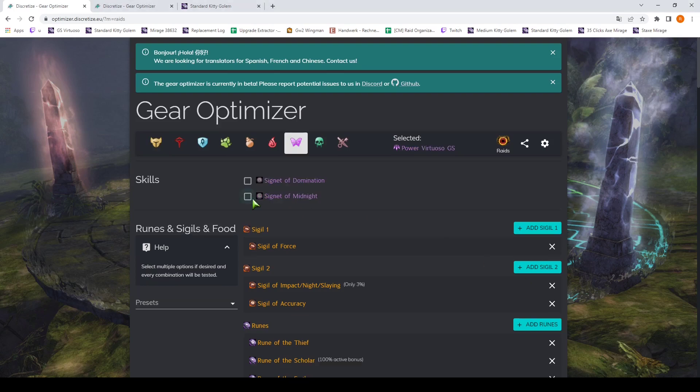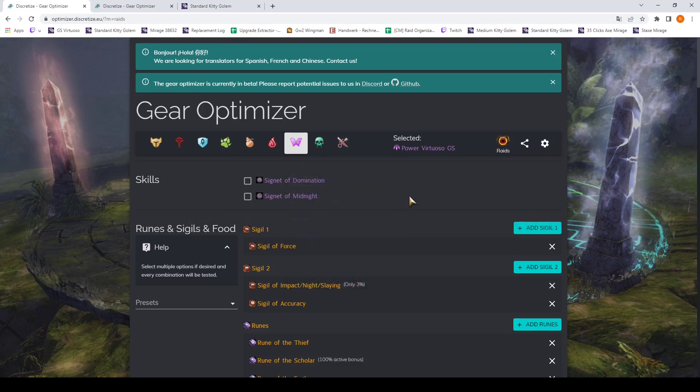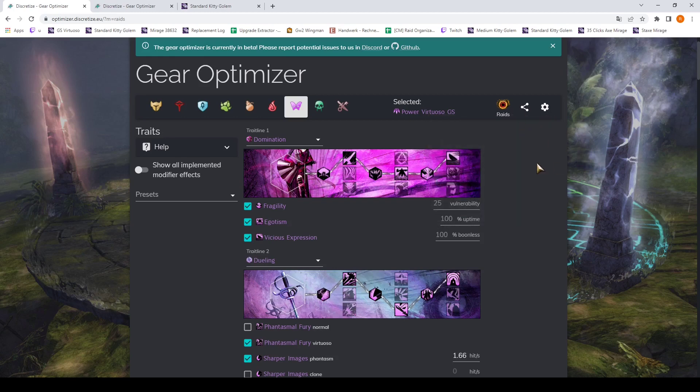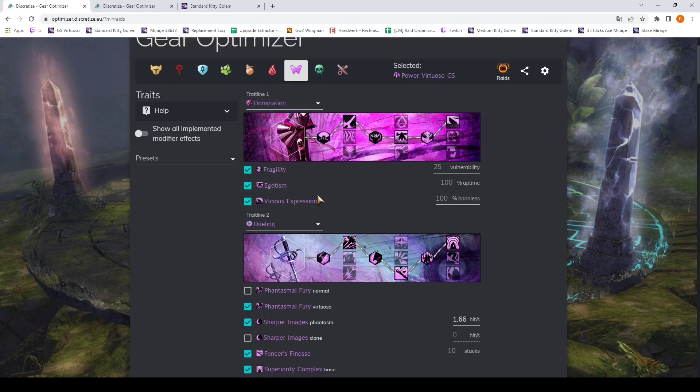Now for the second, slightly more advanced version of using the optimizer, we are going to look at a different build. I have chosen the Power Virtuoso with Greatsword, and again we are in Raid mode but now we choose Expert Mode. Now there's a lot of things going on here — first of all we have lots of traits implemented.